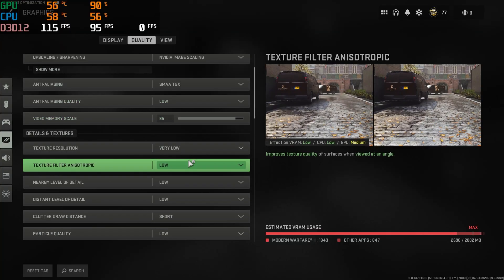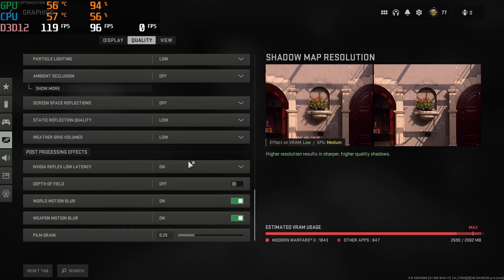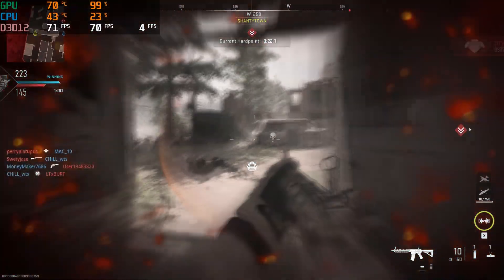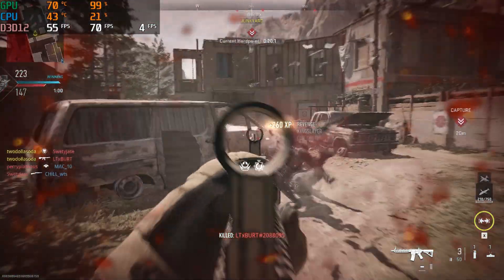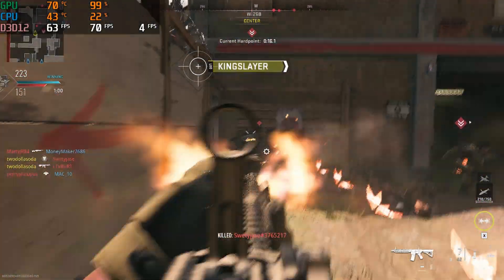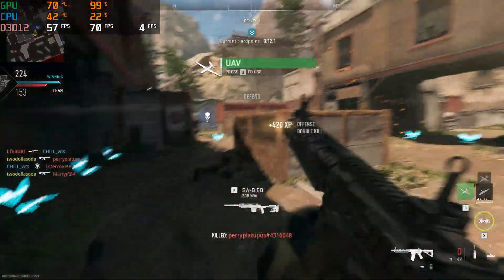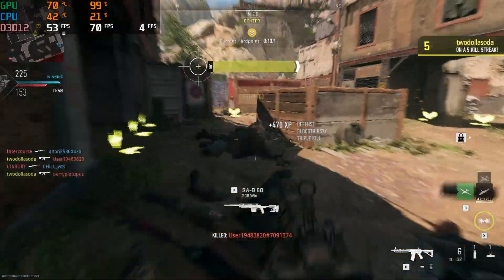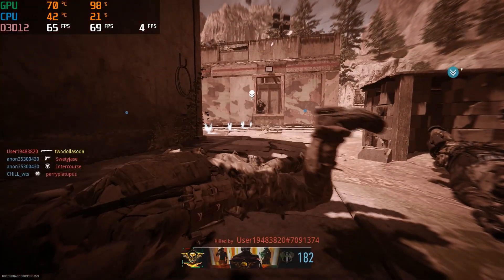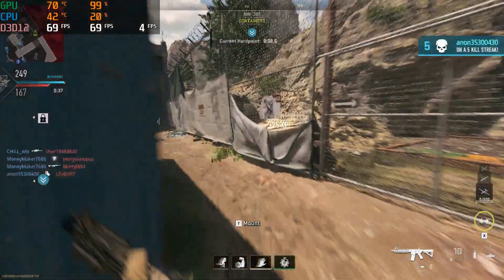Finally, I wanted to test Modern Warfare 2. I set graphics quality to the minimum preset, turned off film grain, and adjusted the field of view to 105. The minimum recommended graphics card is a GTX 960, and the 950 did better than I thought it would. Like we've seen, the 950 was maxed out in this game, while the 5600X got a nice little break. I was able to get a few kills with an average frame rate of 69 frames per second. In a game like this you want the highest frame rates possible, and above 60 on average is pretty good.